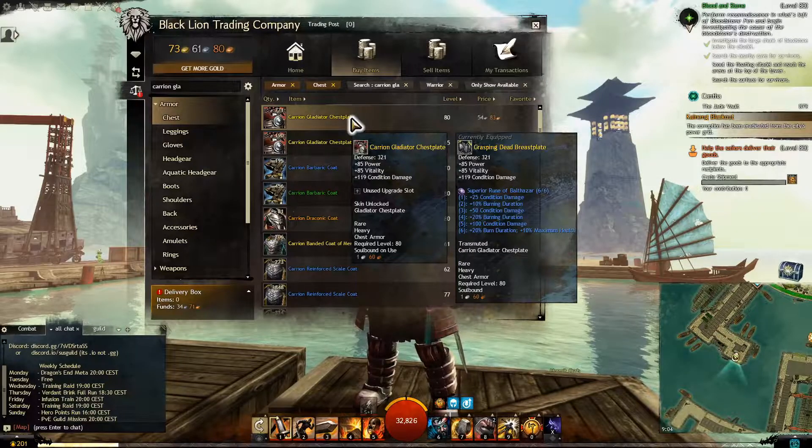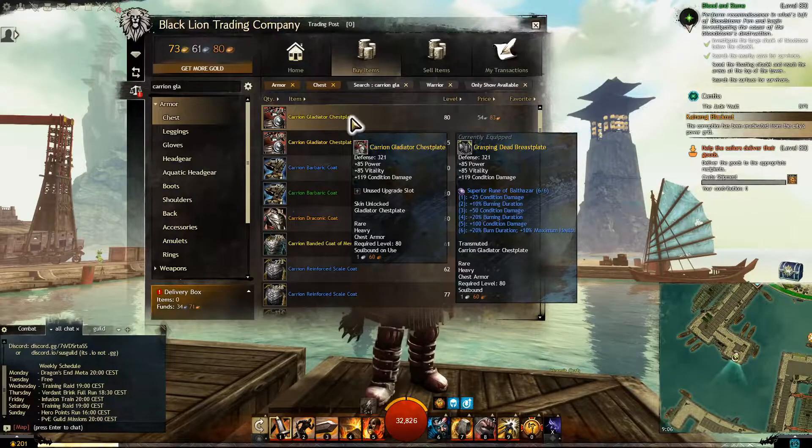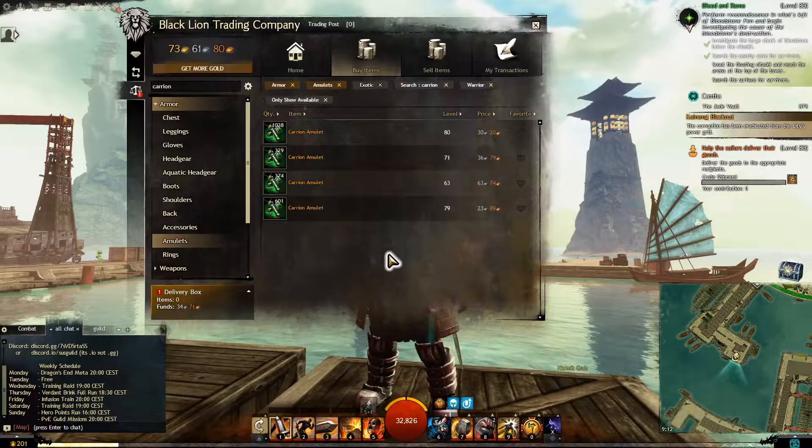It gives power, vitality, and condition damage. You'll notice on the right side which says 'currently equipped' — I'm using Runes of Balthazar. Balthazar is the rune we're running on this whole build, so you're going to want those. Now the amulet we are looking for is...